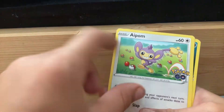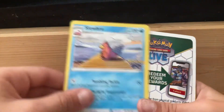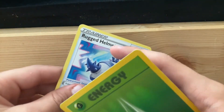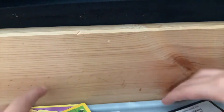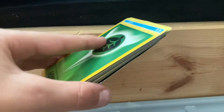I don't know this guy's name — someone needs to tell me what his name is. Ra-ta-ta, Slowbro. There's a code card. Rudged Helmet. And Energy. So yeah, that's enough for this pack. We're gonna move on to the next pack.